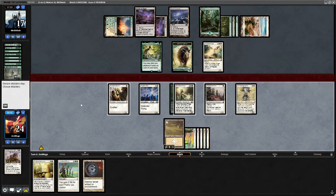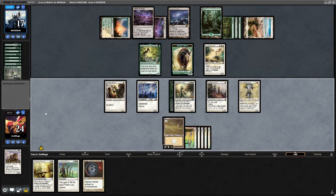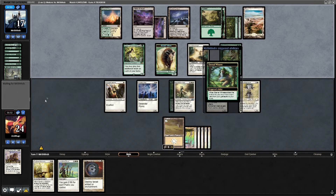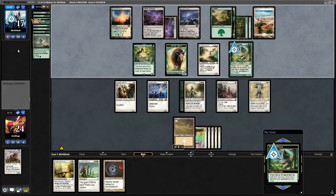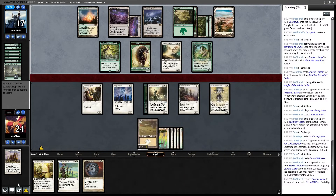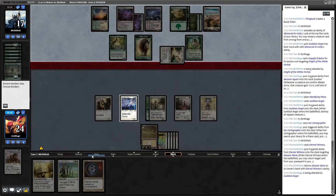Now I'm going to get hit with that Angel. Oh, Eternal Witness — it's a great card. Genesis Wave again — nice.